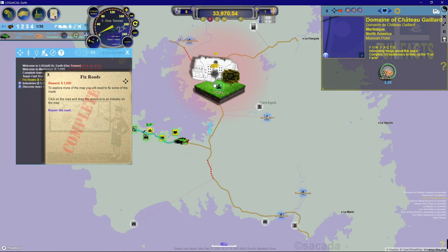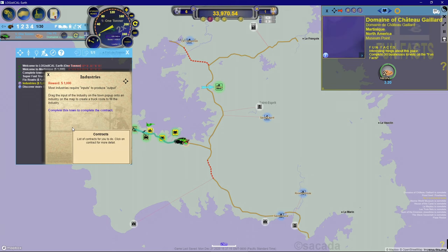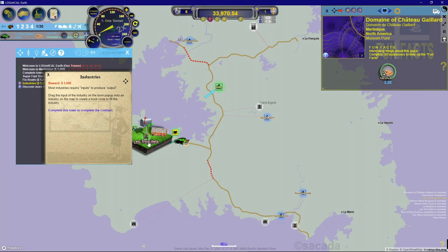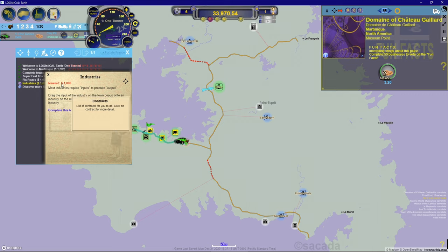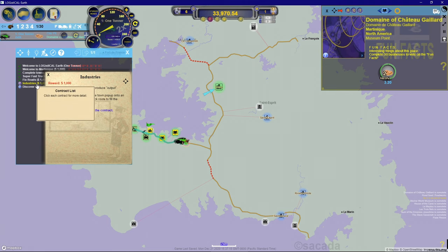If I complete any town I'm still going to get the reward. The contract selector is just a helper - if you want to focus on one thing at a time, select them one at a time and they'll give you a little hint of where to go. There may be some contracts you can't complete until you unlock roads or find a path. That was pretty common in Logistical 2.